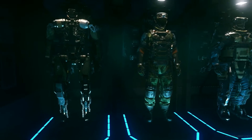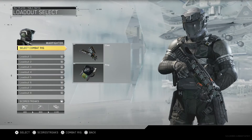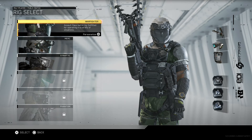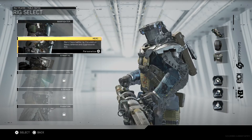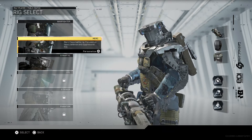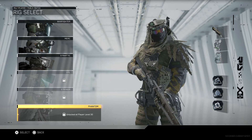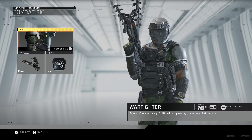Pick a rig. So does this mean I have to be on Wolverines, period? Because if that's the case, that's going to make matchmaking harder, I feel like. Okay, rig. So you've got assault class battle rig outfitted for operating in a variety of situations. Great, you're combat ready. Merc class battle rig focuses on heavy defense and suppressive fire. Synaptic — I know a lot of people are going to be using this because this is like a crazy cougar robot. That looks kind of cool. I think this is going to be a lot more fun than we ever thought it was going to be, but I'm excited for COD 4. Let's just try the warfighter out first.